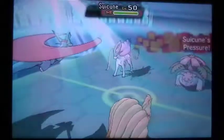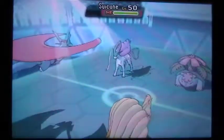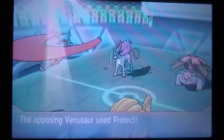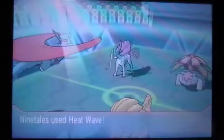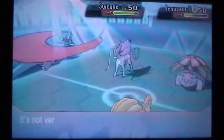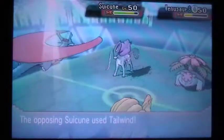Now Suicune comes in, so things are looking a little scarier. I actually ended up misclicking here — I accidentally clicked Protect and didn't realize it until after the turn. I went to go back and fix it but accidentally forgot that Ninetales selects first, which is really annoying. But Venusaur goes for the Double Protect too. Maybe the misclick actually helped me because I was forced to switch out Salamence, which ended up making this match a lot easier.